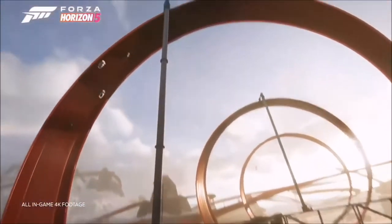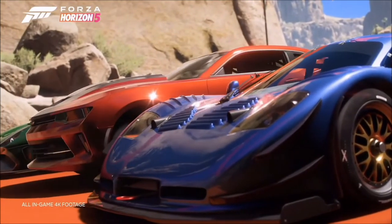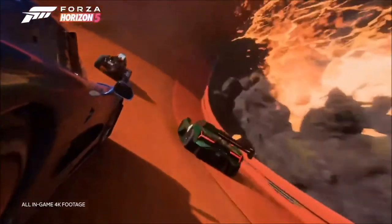We have ten new amazing cars coming to the pack, including four new Hot Wheels cars which have been scaled up to real-life proportions: the Deora 2, the Bad to the Blade, the Baja Bone Shaker, and the Chevrolet Hot Wheels Copo Camaro. Forza Horizon 5 Hot Wheels introduces the most extreme tracks we've seen yet in Forza, so we've added some new extreme track toys and hypercars to go with them. I want to call out the Hennessy Venom F5 and the Mosler MT900 GT3 — their speed is unlike anything we've seen before.